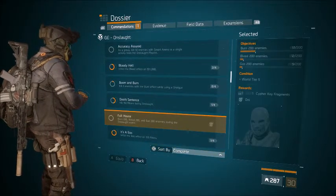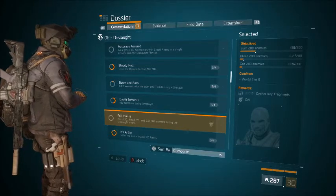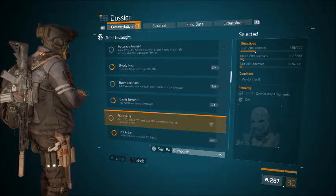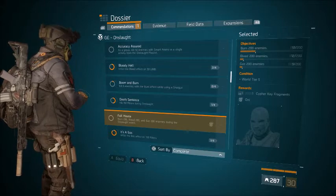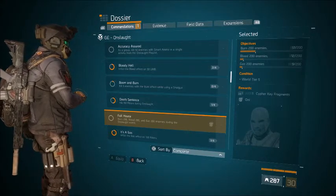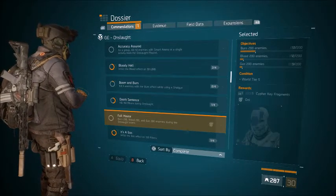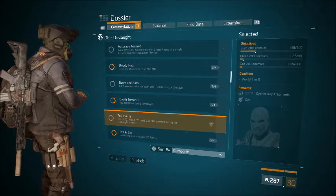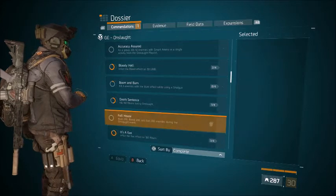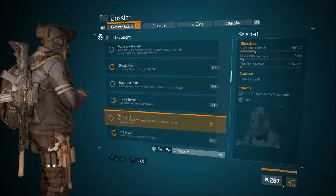The next one I'm currently working on, which I don't have yet, is the full house or oni mask — it's like a black samurai mask. The easiest way to get this one is just go through the missions as normal, switch your ammunition, and keep killing. You have to kill enemies 200 times each with burn, bleed, or gas. I got 50 just doing one mission starting off, but since I haven't switched back to tier five I haven't been able to get any yet.